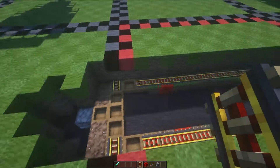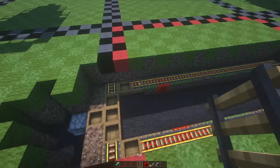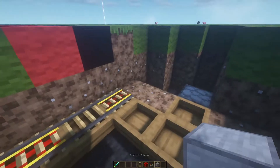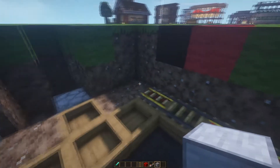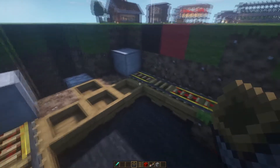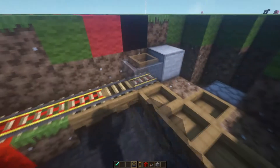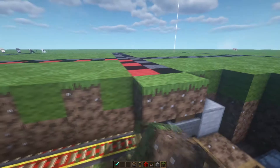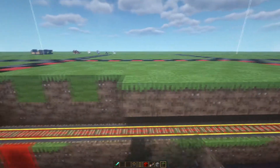Grab your regular rails and place them on that hopper. Grab a block of your choice and place it at the end of that rail on both sides. Then grab your hopper mine carts and place them on the powered rails that are not powered. Then place grass blocks all the way down on top of the rails on both sides.